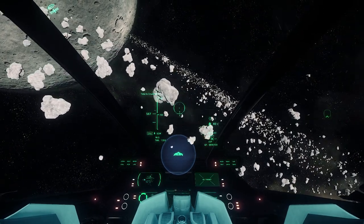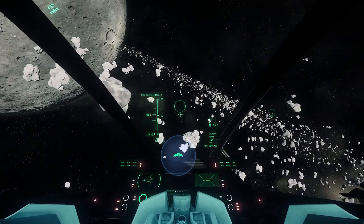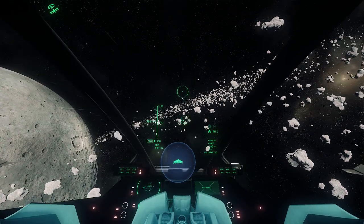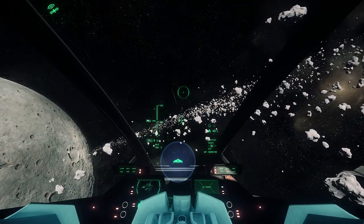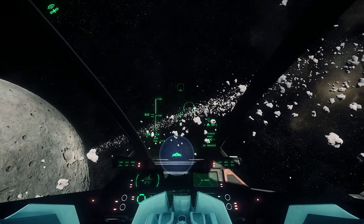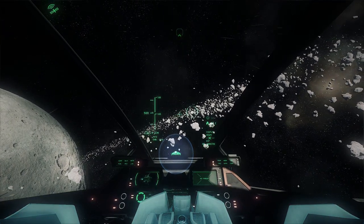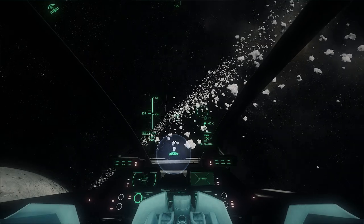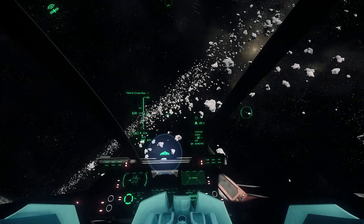On the top right is the Transfer Location section. Here you can easily view all of your hangars and their available storage space, and you can select which hangars to transfer your inventory to by selecting items and then hitting the Transfer Items button. At the bottom section, this is reserved for other MobiGlass features.